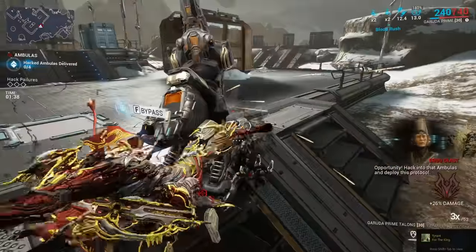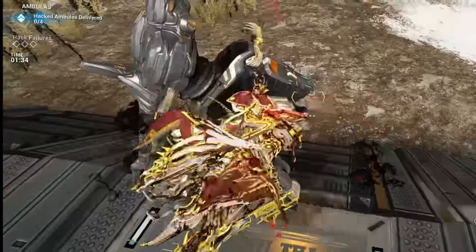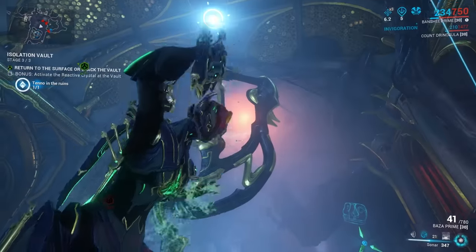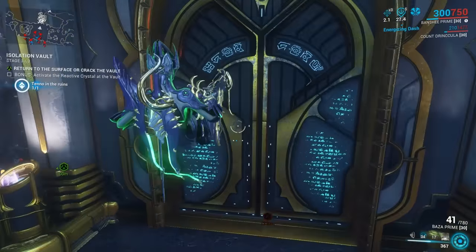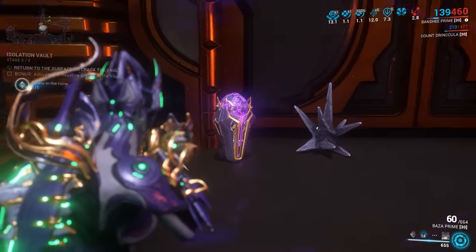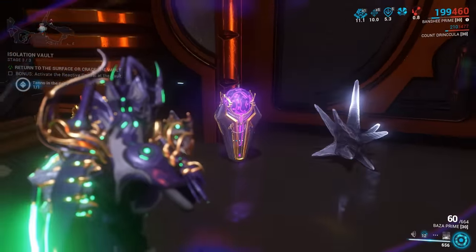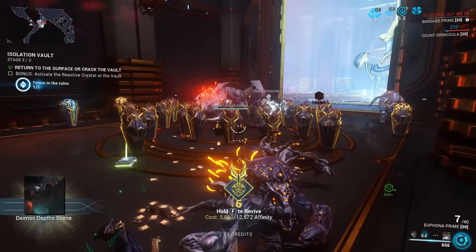Enemies stuck in Garuda's Blood Altar can be used to farm combo count, especially nice now that Prime Talons have great crit stats. Kuva Scythes, Down Bursa, and Ambulas units can also be used for farming combo count. Certain rooms and Isolation Vaults on Deimos contain secret puzzles which, when solved, reveal a door with Entrati containers. Even more interesting are purple containers which drop a Captura scene when destroyed — these scenes come from a unique pool separate from those Grandmother sells.